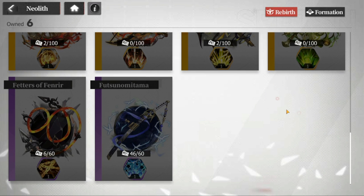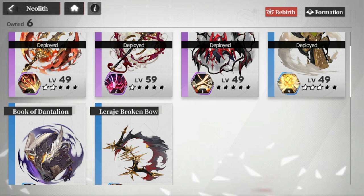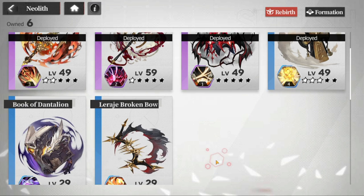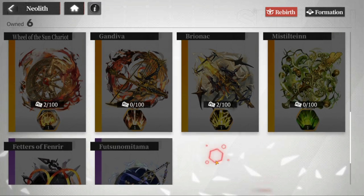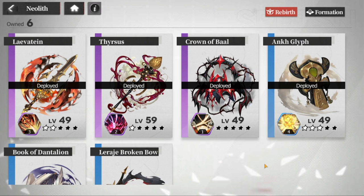You just have to choose among your SRs — Futsunomitama is good, and Levatane, Tharsus, and Crown of Baal are also solid. For Rs, only Ankh Glyph is going to be useful. That's a quick roundup of all our artifacts. I assume we'll have more in the future, but for now — happy collecting, and you know what to choose. Thank you very much for staying this far. Take care, stay safe — this is the Warden, and I'm out.